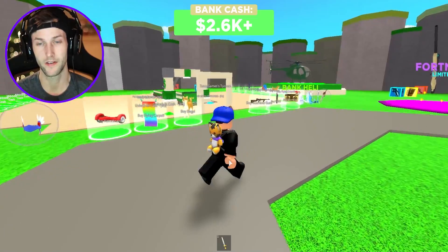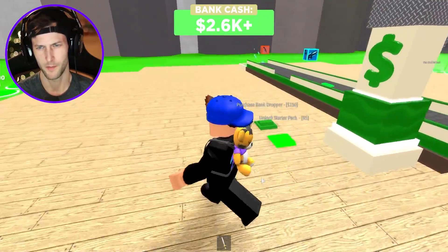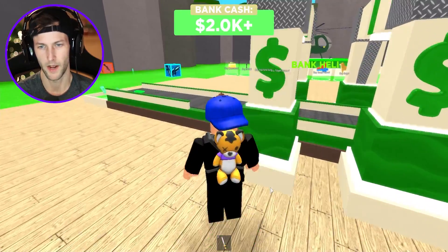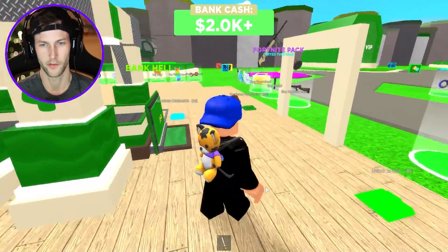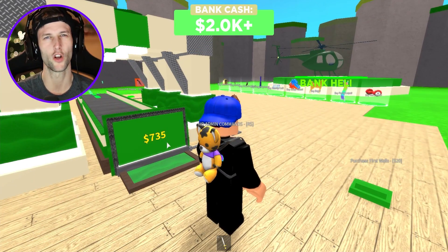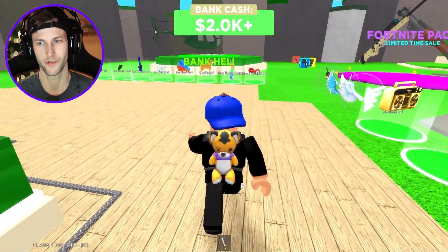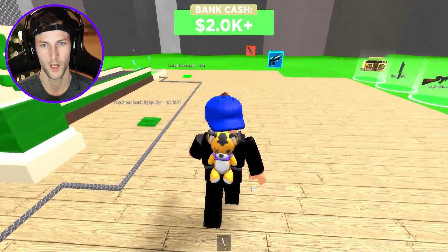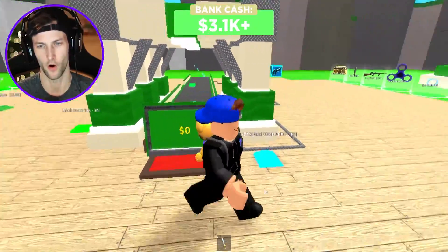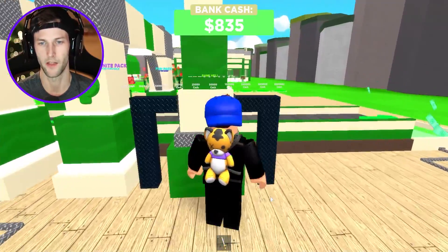We got 2,600 bucks, just got for free. How much is the next thing? The bank dropper is 150. Then we buy another bank dropper — dude, this is all like free money. We don't even have to touch this right here. This is going to be like our little safety vault. We still got 2,000 bucks to spend, and actually we got 3,100 now. We can buy the bank upgrader.